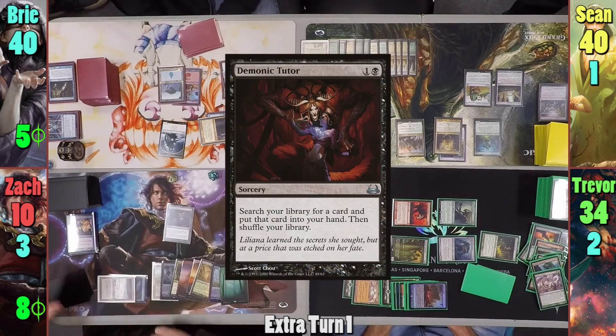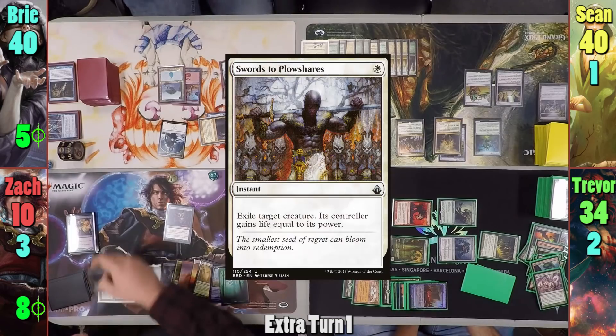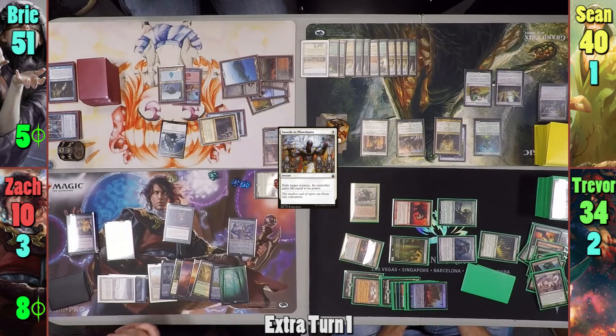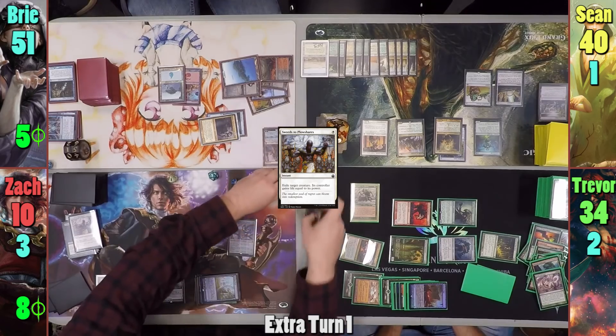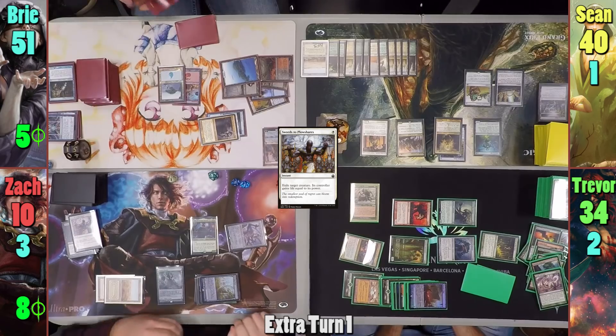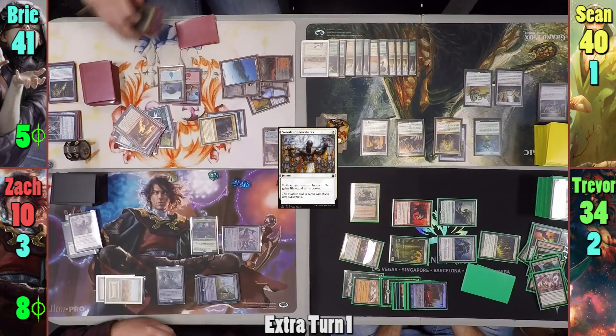Zack casts Demonic Tutor in his main phase and finds and casts Swords to Plowshares, giving Bree 11 life but exiling the Blightsteel Colossus token. Zack then recasts Jodah and moves to combat, swinging Ulamog at Bree for 10. This also has Bree exiling the top 20 cards of her library, and Zack moves to his next turn.